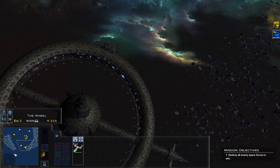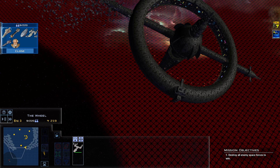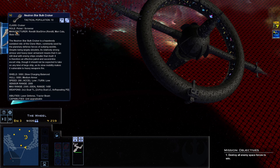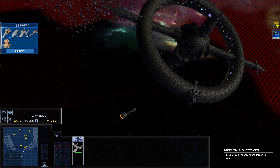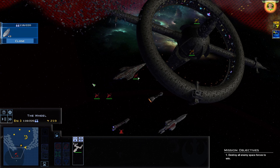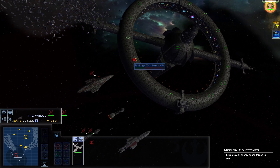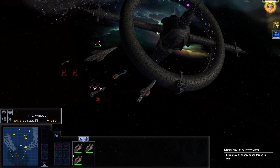I do think that's a defensive space station. But we'll use the MC-80 to tank, Rebel 1 to overwhelm, the Dodana in the back for fire support, then the Neutron Star Bolt Cruiser to intercept, hopefully, the fighters. And I'm going to bring in the GR-75s just because — at the very least, they'll provide some fighter support. Let me get Rebel 1 a little closer here. We'll get our fighters out front.